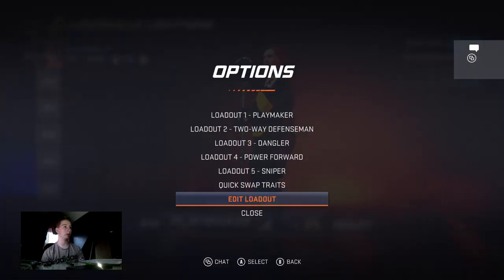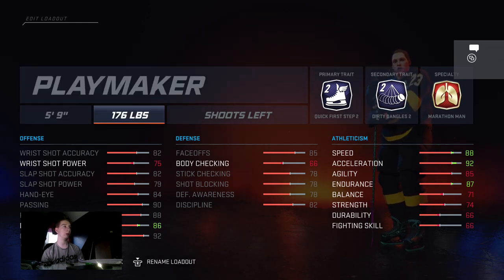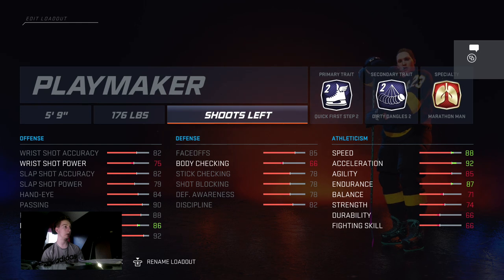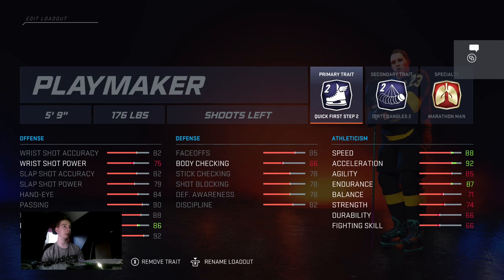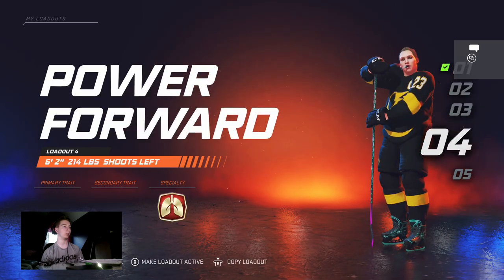The playmaker build has been used by a lot of top players. It's only good if you have at least one big build on your line because it is a little small, but it can take a hit. It's five foot nine, 176, with the 30 dangle two and then quick first step. You get 88 speed so you're almost as fast as a dangler, you can take a hit, and you have great passing. It's a pretty good build for top players — I prefer this on wing, but it can be used on center too.